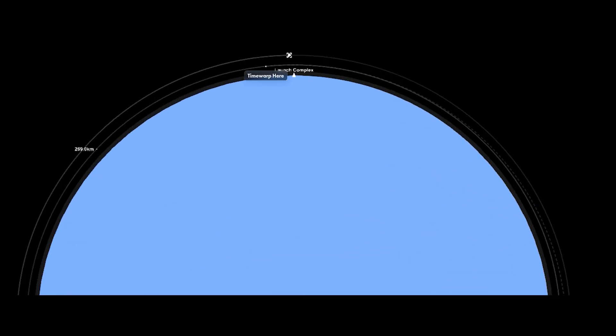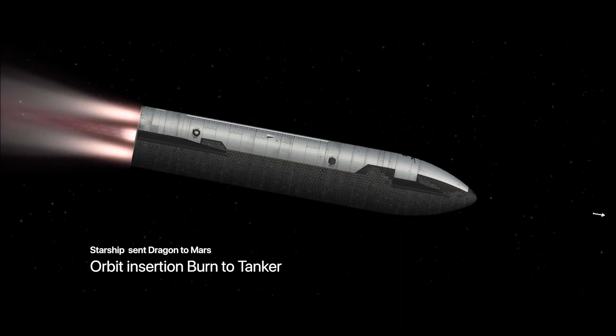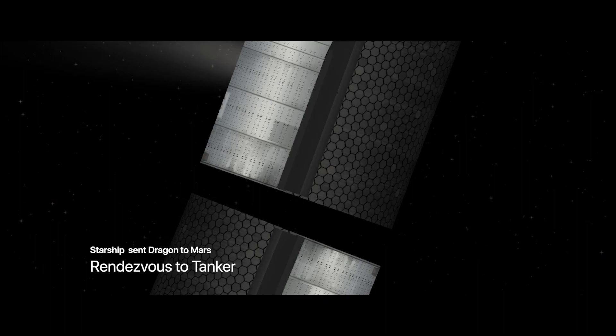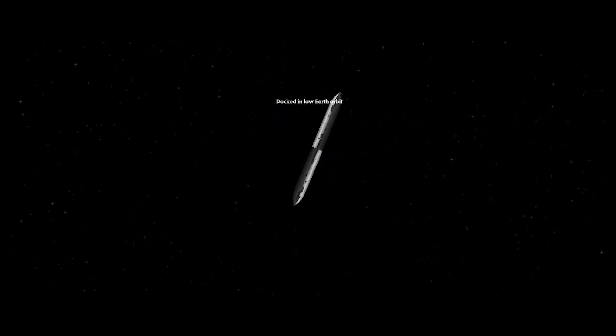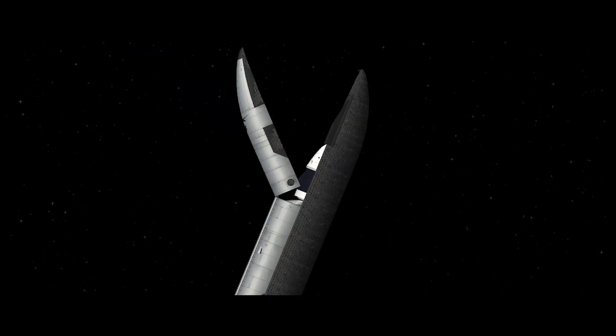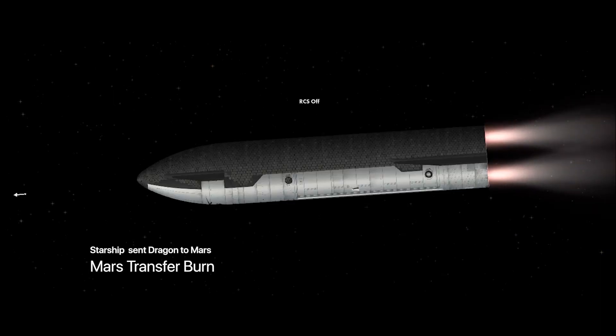Now let's get back to the ship and set the navigation into the 2D Storeship Tanker. Insertion burn to the tanker. Just attach the bottom of both vehicles using RCS. Transfer the fuel from the Storeship Tanker into the Cargo Storeship, and also refill the Dragon fuel. After it's done, undock and do a little time warp to distance themselves, then set the insertion burn into Mars.